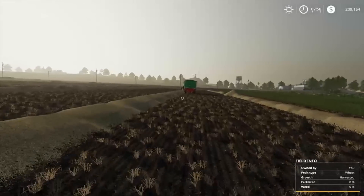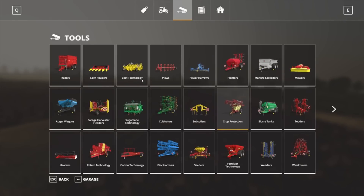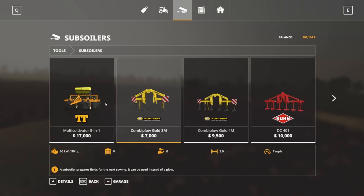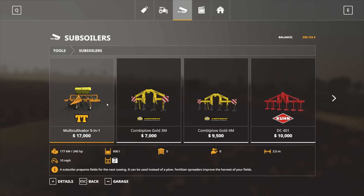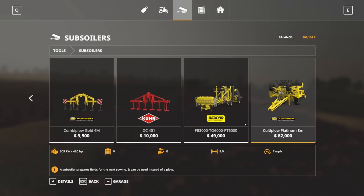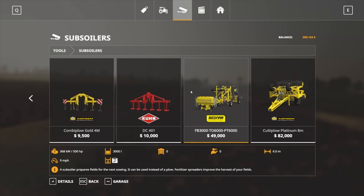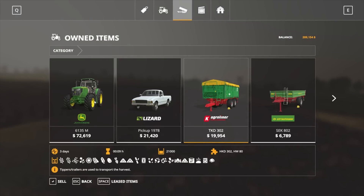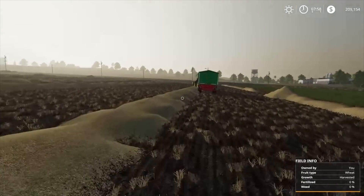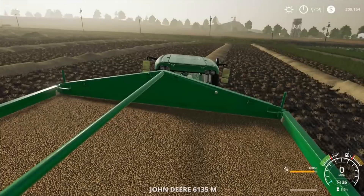One thing I've seen — I've been watching a few other guys on YouTube — these subsoilers look pretty cool. A pair of fields for the next sowing, it can be used instead of a plough, so it cultivates and ploughs. There's also a combi plough that does fertilizer. Some of them are six metres wide, seven metres wide — we need 420 horsepower, that one's 500. I don't think we have 500 horsepower — 142 and 300, so definitely not. We definitely need to upgrade or buy a bigger tractor before we go doing that.